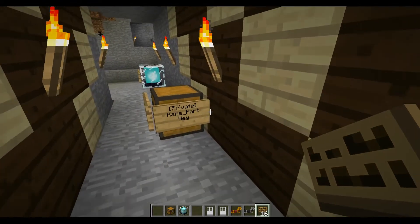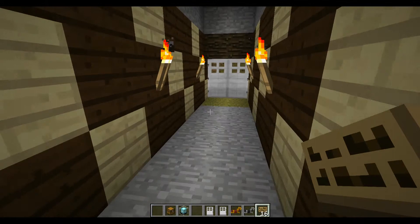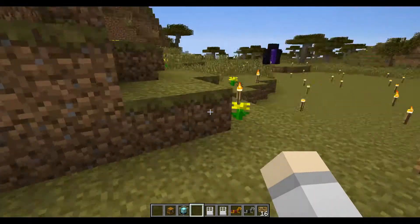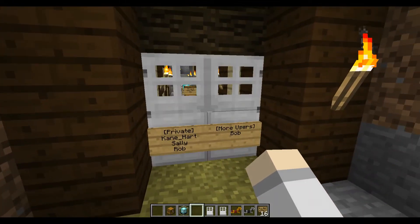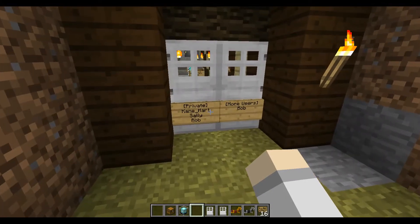Hopefully that helps you guys. Another thing — we made it so you can also use Lockette on trap doors, trapped chests, and a few other things here and there, so keep that in mind. There's more than one item on the whitelist for Lockette. Thank you so much for watching and I hope this helps.